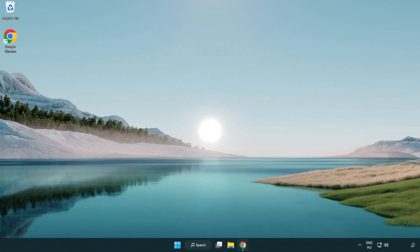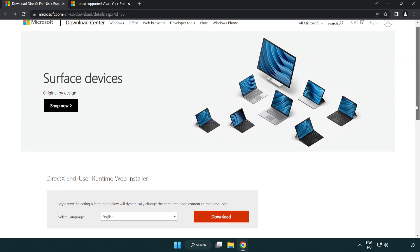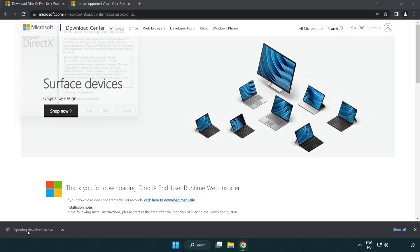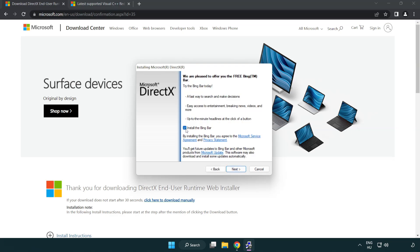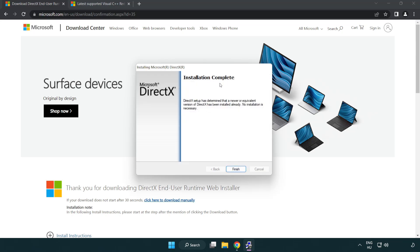Open an internet browser and go to the website link in the description. Click Download and install the downloaded file. Click I accept the agreement and click Next. Uncheck Install the Bing Bar and click Next.